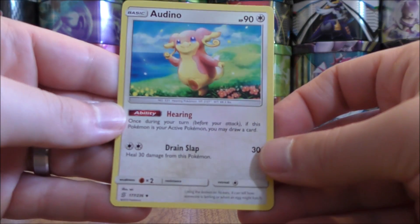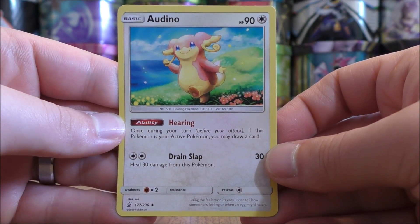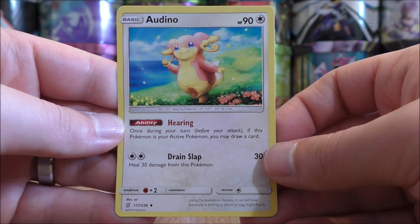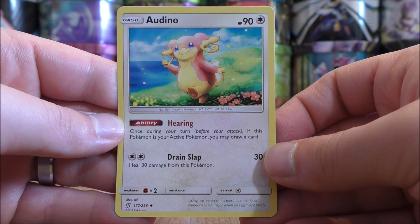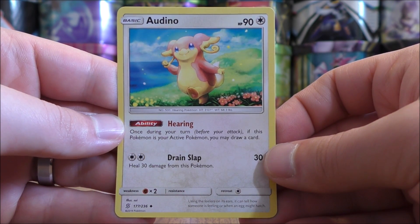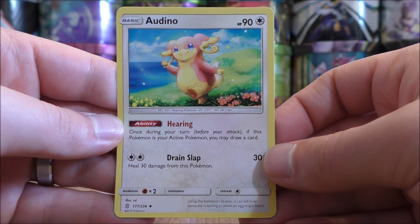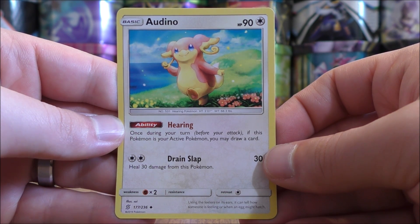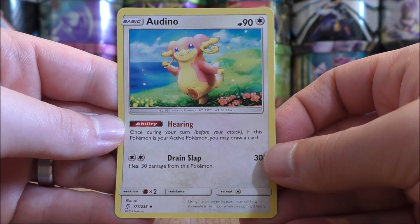Two copies of Audino are also in the deck. 90 HP on this basic. Its ability Hearing says once during your turn, if this Pokemon is your active Pokemon, you may draw a card — it definitely helps early on getting more cards into your hand, and it has a lower retreat cost. Drain Slap for two energy cards does 30 damage, plus you can heal 30 damage from this Pokemon. So early in the game you may want to use Hearing and then continuously do 30 damage to the defending Pokemon while healing damage from Audino.